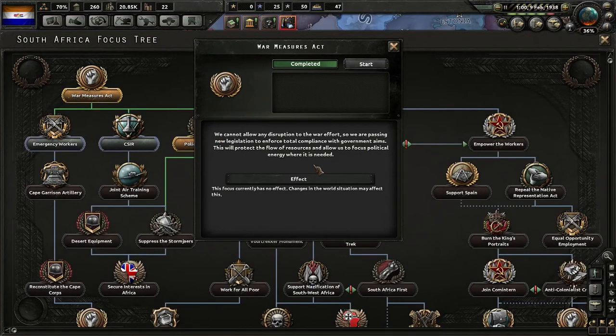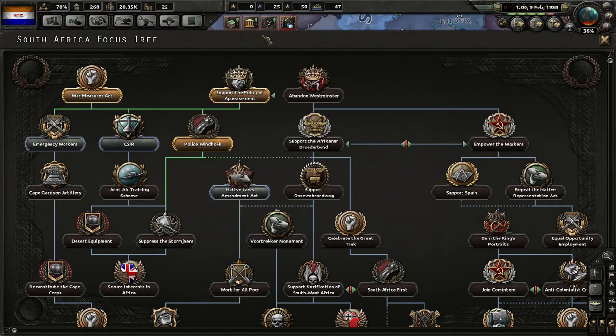We cannot allow any disruption to the war effort. We're passing new legislation to enforce total compliance with government aims — this will protect the flow of resources and allow us to focus political energy where it is needed. We got our political power bonus.